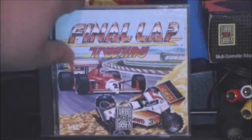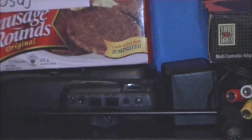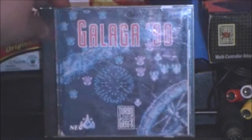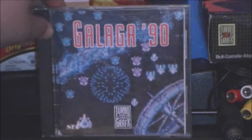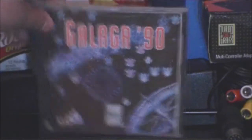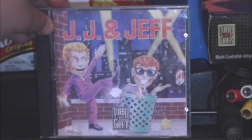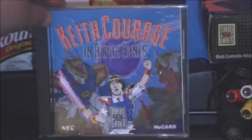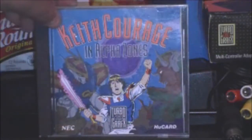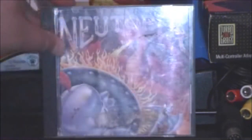Final Lap Twin - lots of action going on here, cars going out, looks like a real F1 race. Very cool. This one though - they didn't even try. They just took a screenshot of the game and that's your cover. Then we got JJ and Jeff - cool art, and that's what you're actually doing in the game. Kung Fu - again cool cover art, I like it. Lots of detail, lots of different characters represented. Good start for a Turbo game but unfortunately the game is not that good.